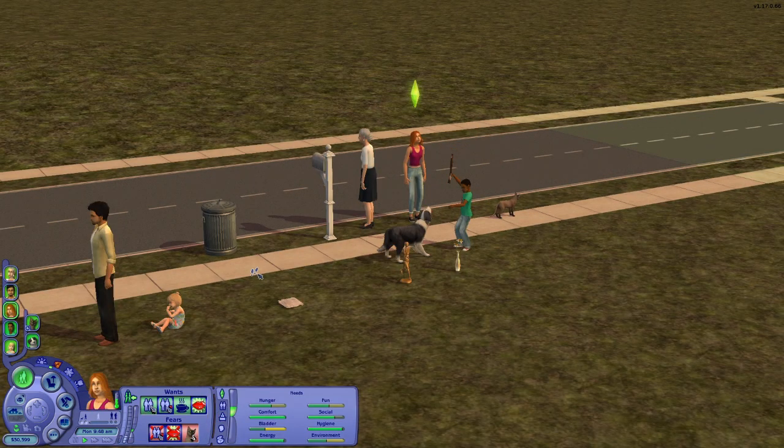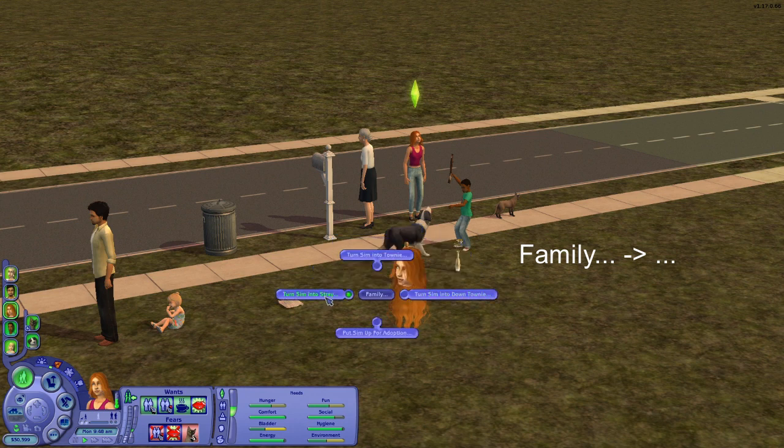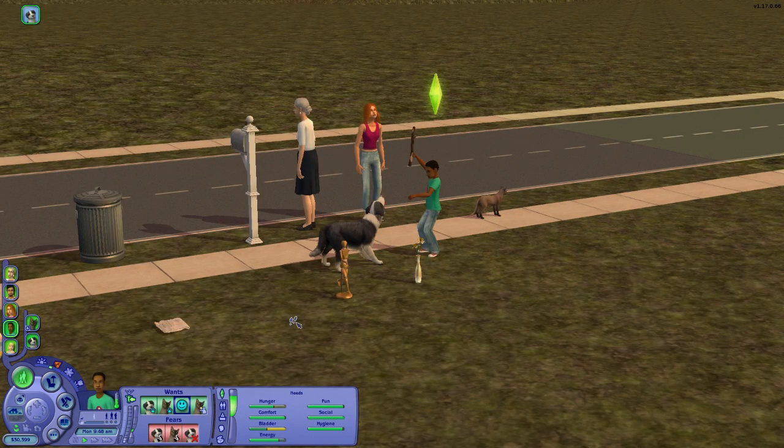Once you've customized your townies and you're pleased with them, you can start letting go of them by clicking on the Sim Manipulator and choosing 'Family' — options include 'Turn into Townie,' 'Turn into Downtownie,' 'Put up for Adoption,' or 'Turn into Stray.' I recommend starting with the kids and pets in the household, because if you send the adults away first, the kids will get taken away by social services. With a kid or pet, you have the option to turn them into townies or strays instead.